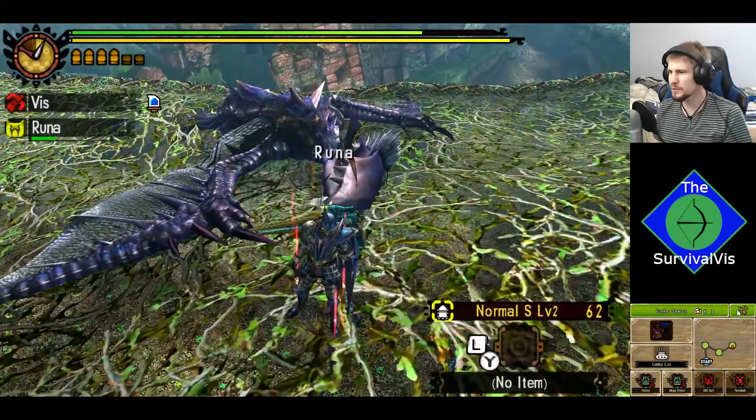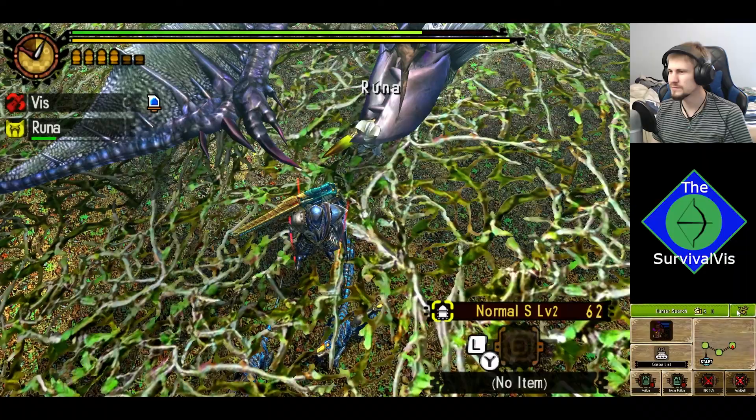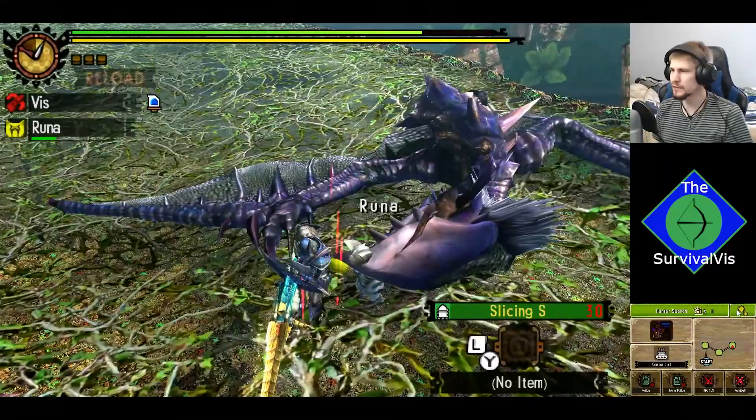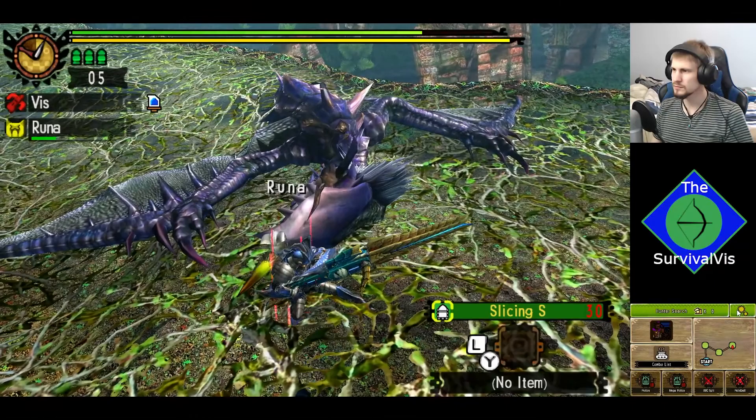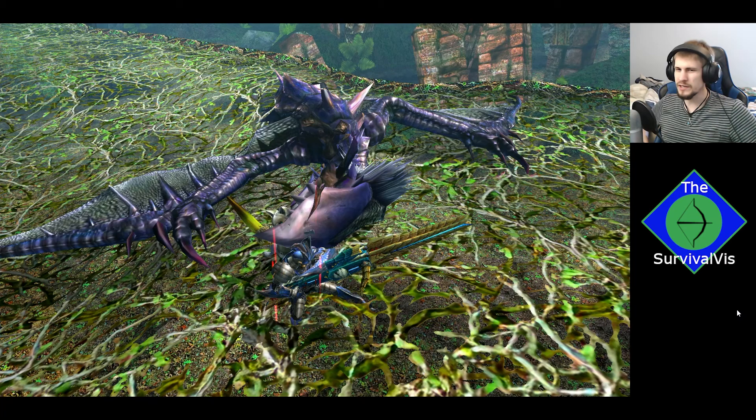I guess Lost Brace actually can't get up here. We'll let them attack each other. Let me just get ourselves into a nice pose with our newly hunted monster. There we go — nice pose, just to show off that we've hunted ourselves a Yongaruga. Runa, I wish you weren't in the beak — you kind of ruined the trophy shot. But there we go.